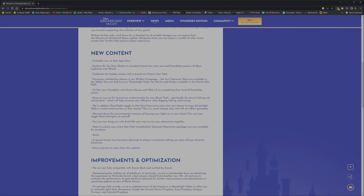There are brand new enchantments for our royal tools - specifically the shovel, fishing rod, and pickaxe - which will help increase your efficiency while digging, fishing, and mining. That'll be very nice. They also added a day/night toggle so that fans from every time zone can choose to enjoy Dreamlight Valley sunsets and sunrises. You can now toggle lights on and off in your home, and you can now hang out with Ariel - glad they added that in.